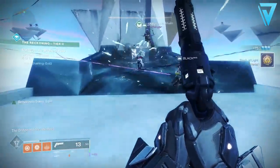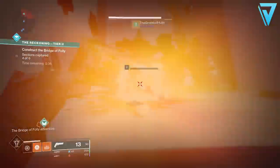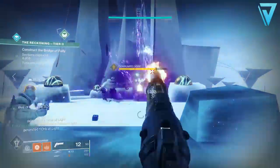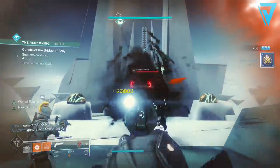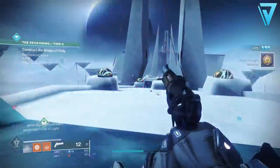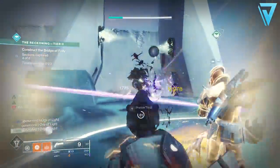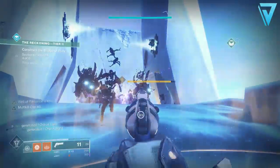As for hints and tips, popping a Well of Radiance at every opportunity on the bridge will help offer protection to you and your fire team as well as increase their damage. Tethers are also exceptionally strong as these will keep the Shadow Thrall at bay but also generate orbs for the rest of your fire team. Also remember to equip mods like Taken Armaments and Taken Barrier to maximize your power ammo drops and offer yourself extra protection.